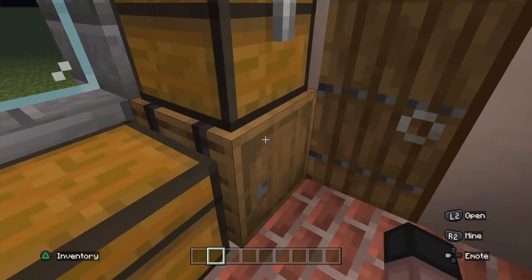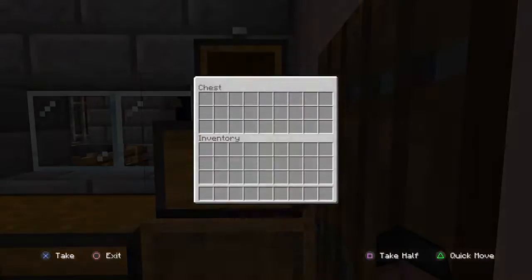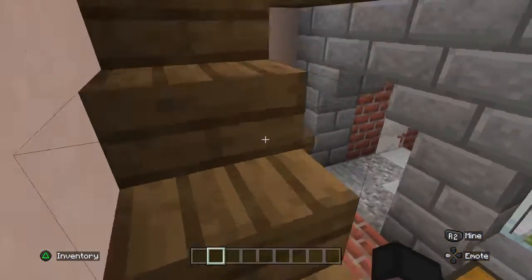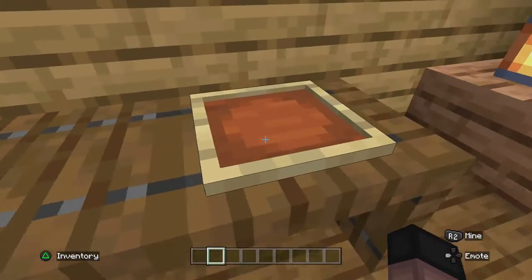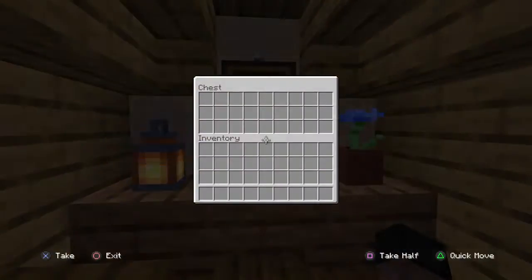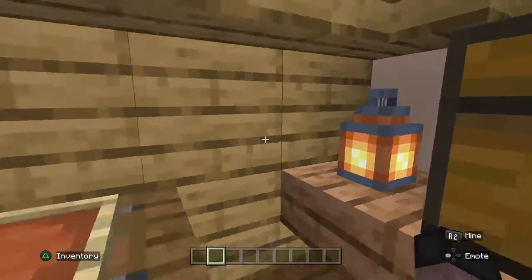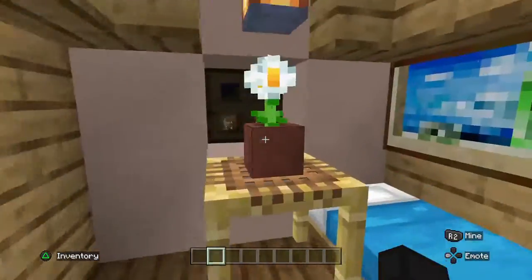We got some chests here and another bale — this is the one inside the house you really gotta watch out for. And yeah, this is upstairs. I added this as like a little plate for food, and then another chest, flower pot with a flower in it, a lantern. And now we're back downstairs.